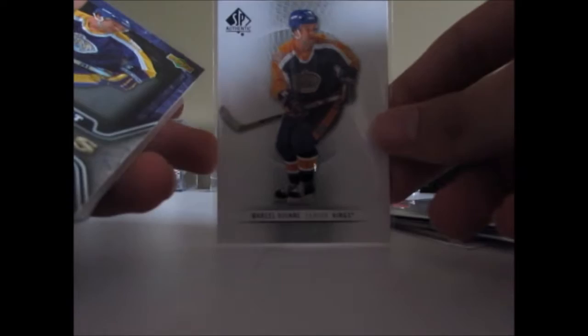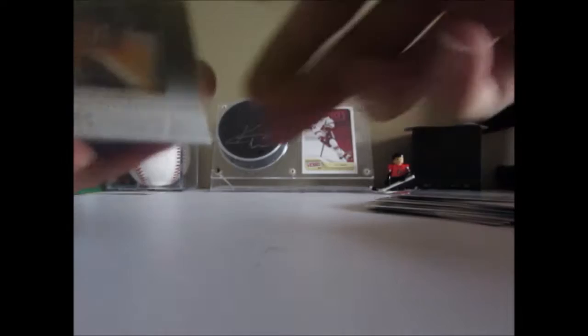I've got this Blueprints, a Heroes and Prospects base card, an SP Authentic base card, All-Time Greatest Winners — I think this is kind of an insert — Certified Eternals, not numbered, a Crown Royale Legends, SP Honors numbered to 900.